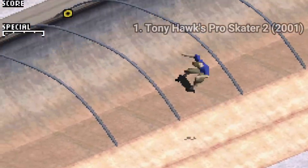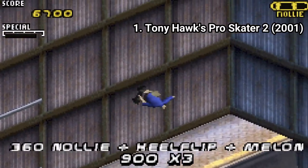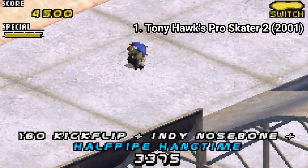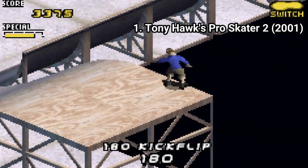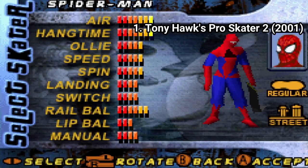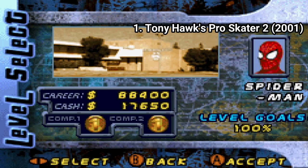Tony Hawk Pro Skater 2 was very well received when it came out. The way Vicarious Visions managed to translate the Tony Hawk formula onto a tiny GBA is impressive. Doing tricks feels good — you get the tricks from the game: flip, grab, grind. You could say that to some extent you get the very same game translated onto the GBA.